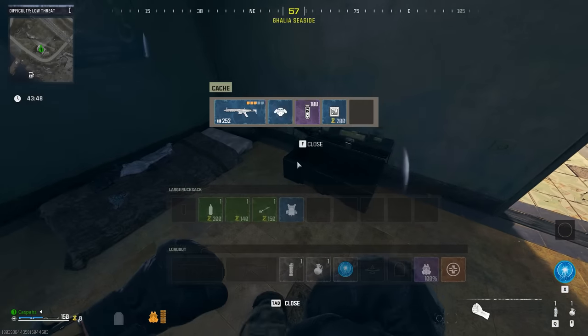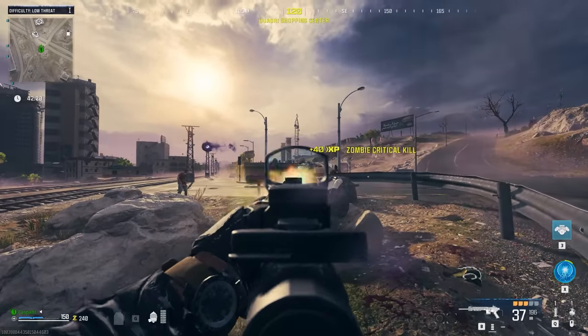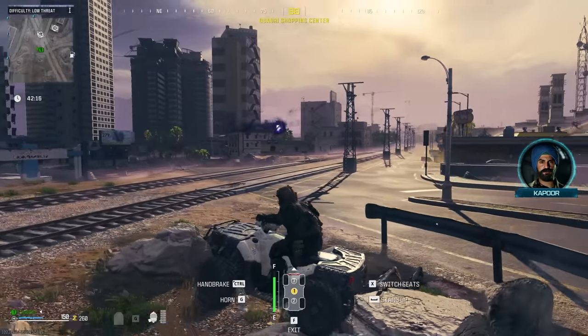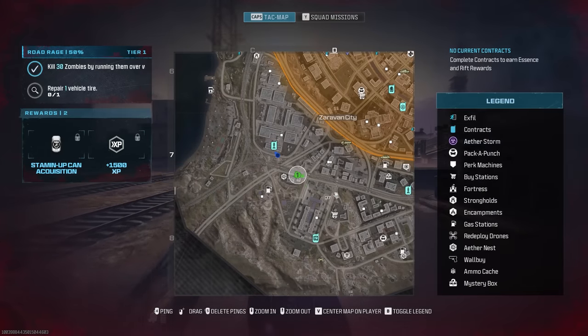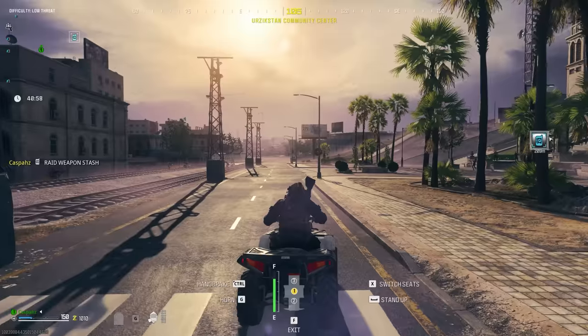Once you come across any buildings on your way to your vehicle, you can loot them in the hopes of finding a blue rarity weapon. This is going to be very important for the next step. The green and blue rarity weapons aren't too hard to find in this area, so it shouldn't take you too long.